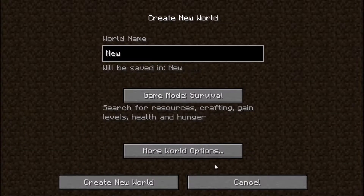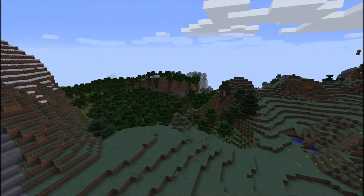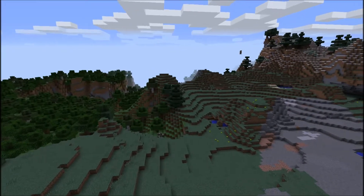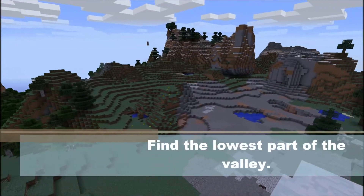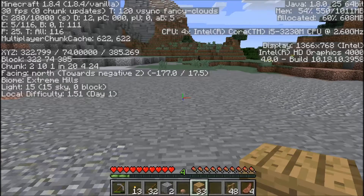So I'm going to create a new world. You can call it whatever you want, make whatever seed you want. I'm actually not even going to use a seed because first thing you want to do is you want to find the lowest part of a valley. Not really important, it's just nice.